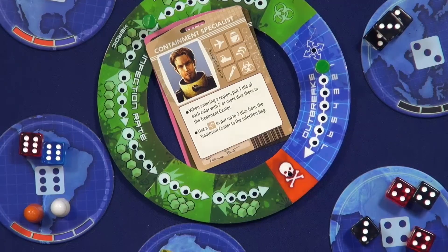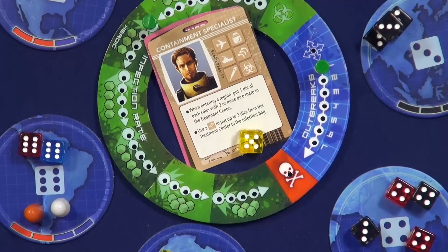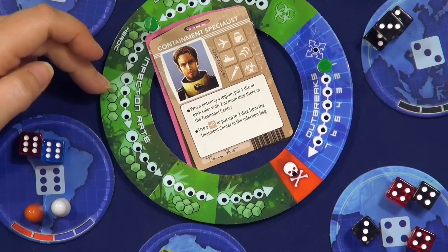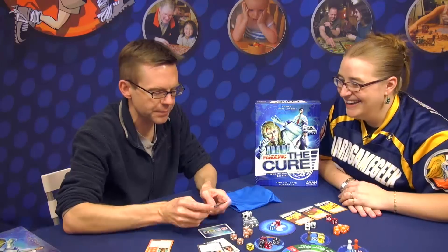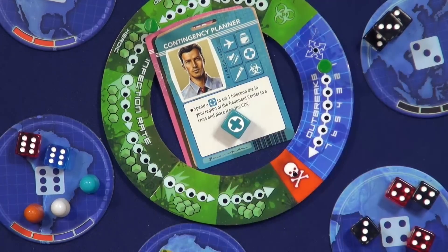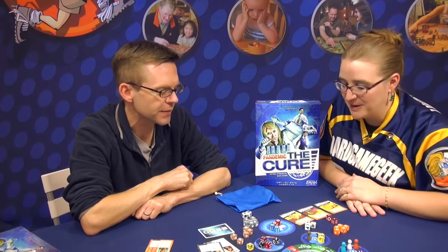The containment specialist has two good things going on. Whenever the containment specialist enters a region with two or more cubes, one of them just automatically goes to the center. And this die face allows you to take three from the center and put them back in the bag, which is handy when you're coming up on a juncture where you might trigger an epidemic — you can have a very massive pile of dice in the center.